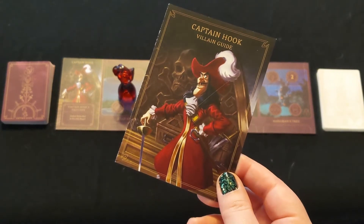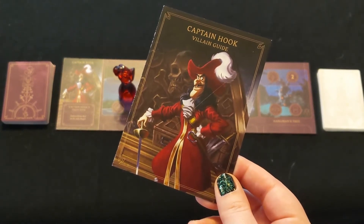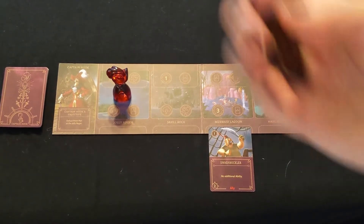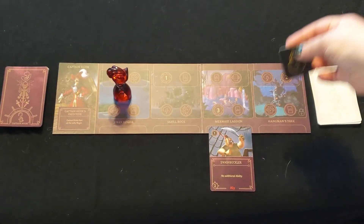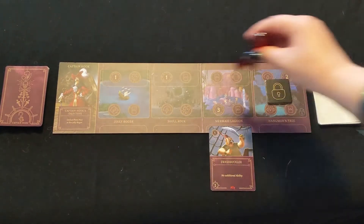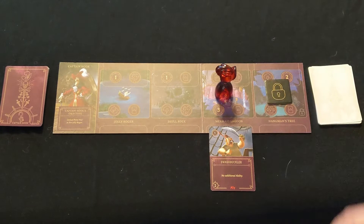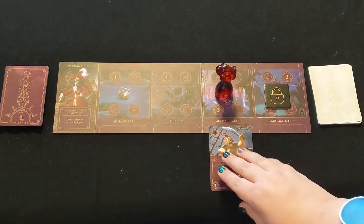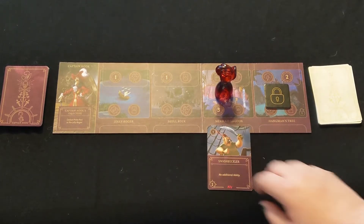Welcome to Villainous Villain Breakdowns. This time, we're talking about Captain Hook. If you're playing as Captain Hook, you'll need to place a lock token on Hangman's Tree before starting the game. This lock token means that you cannot move to that location, you cannot play cards to that location, fate cards cannot be played to that location, and cards cannot be moved to or from the location until the lock is removed.